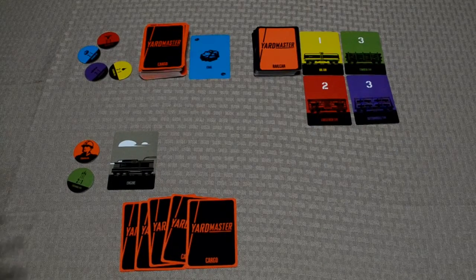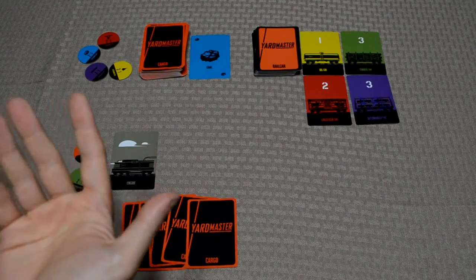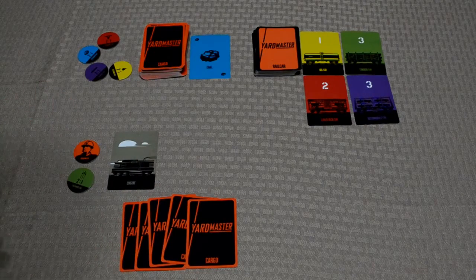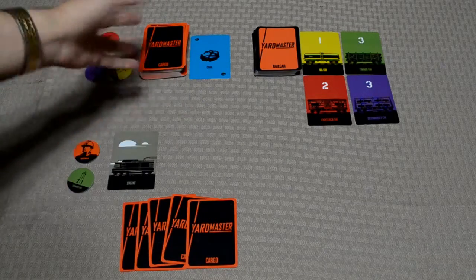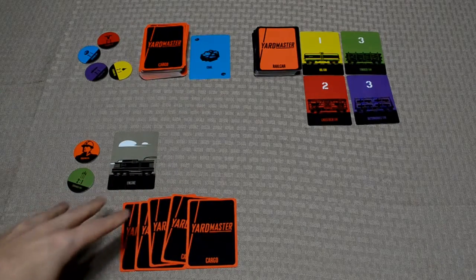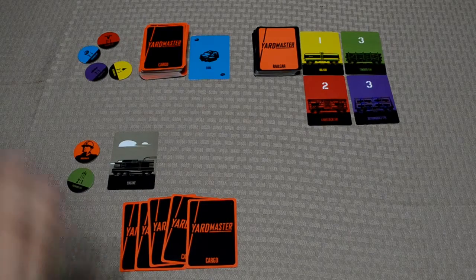On a player's turn, they have two action points to spend. There are three different ways they can go about doing that, and they can repeat actions or perform them in any order — they just have two action points, then their turn is over. The first thing they can do is draw a card from either the deck or the discard pile and add it to their hand. There is no hand limit. If a bonus card is showing in the discard pile, they cannot draw that.